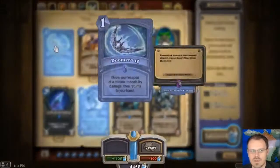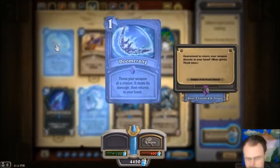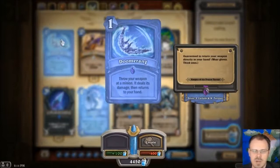We have Rogue! First off, Boomerang. Boomerang is weird but kind of cool. You spend 1 mana, you deal damage to a minion based on the damage of your weapon, and then your weapon returns to your hand. You get back your weapon completely — if your weapon has a Battlecry, you're going to get to use it again, and you get back all the uses of your weapon. If you're on the last use of your weapon, this is one free use of your weapon and a copy of your weapon in your hand. That's pretty strong.